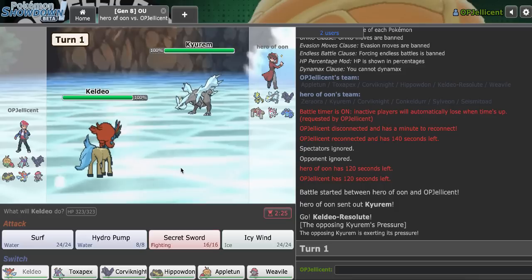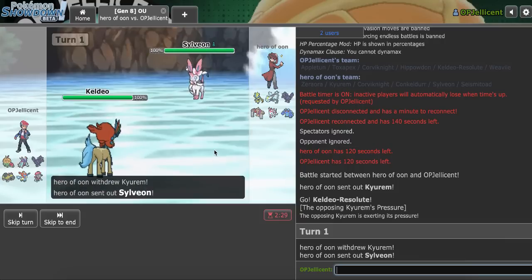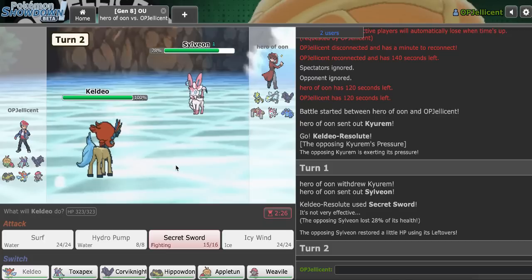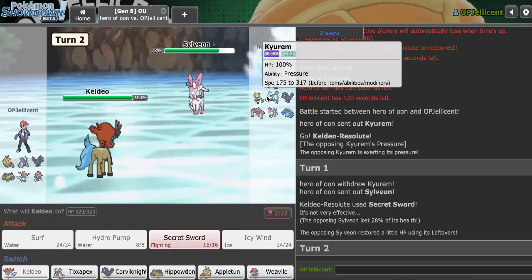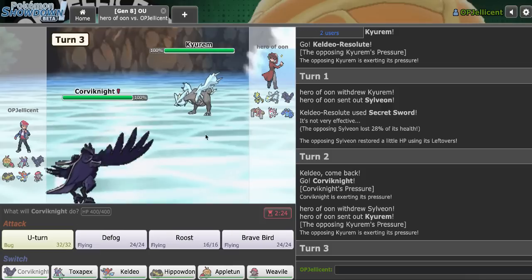Let's try to take advantage of the situation and go for Secret Sword. Their Sylveon is so obvious, but I don't think it's worth going for Hydro Pump right out immediately. They're going to get in Sylveon, I think. The tricky thing about this matchup is at any point they can just double to Kyurem and put me in a really tough spot. I don't know if they would do it immediately - yeah, they're just going to do it right away.